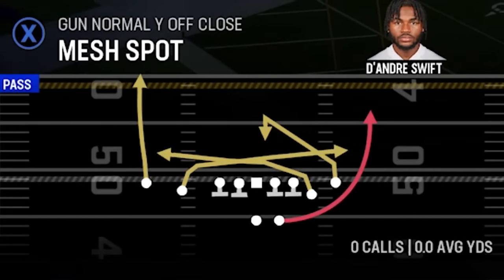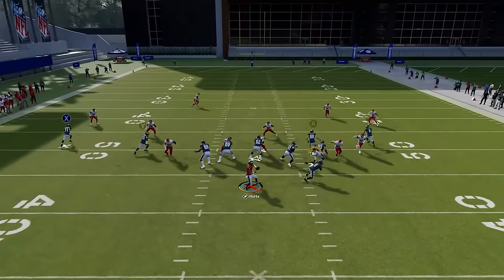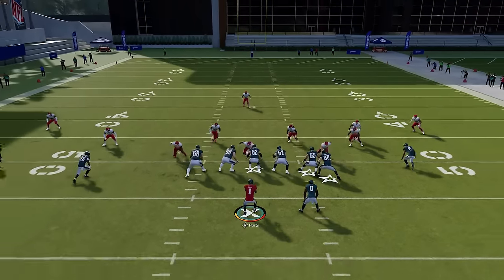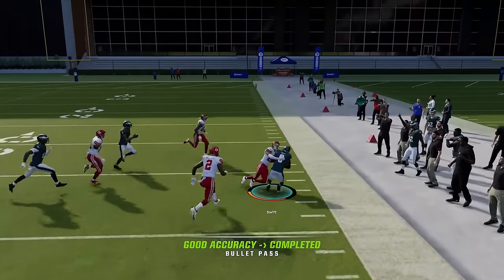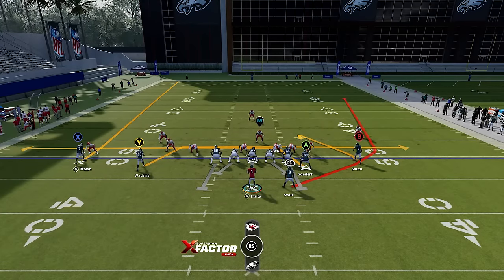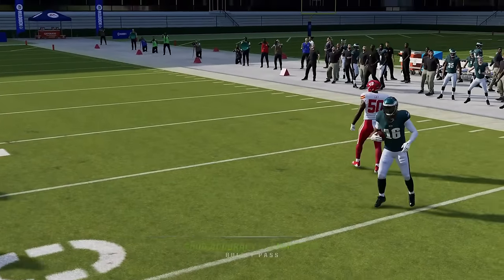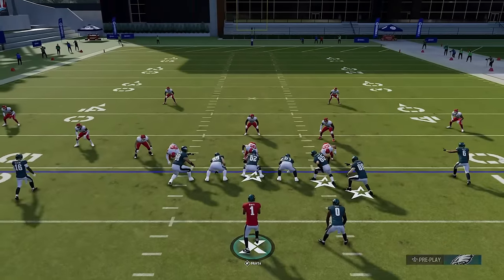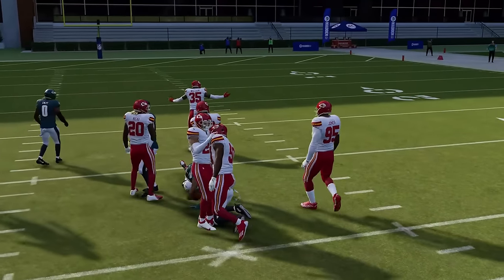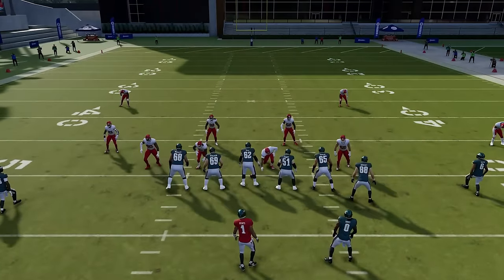Next up is the mesh spot — a very good dink-and-dunk play. I know a lot of people like to throw the running back immediately out underneath zone coverage, but you've really got to get it out quick; if you wait until he turns upfield you're going to throw an interception. This play is really about the crossing receivers — these double drags are the best way to go. They won't always get you a ton of yards against man coverage, but zone coverage gives you a better catch and run. If your user middle linebacker chases those double drags, you'll typically get the B route wide open — that's the number one thing with this play.